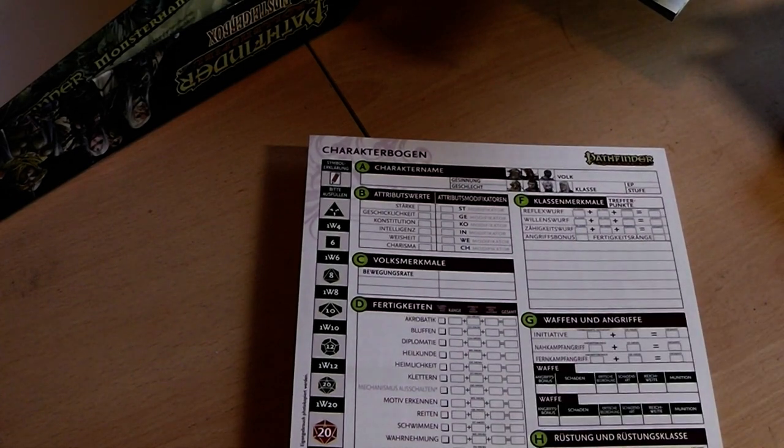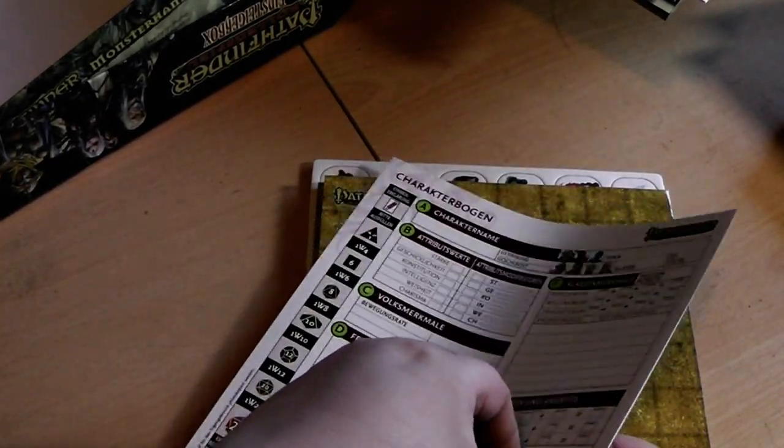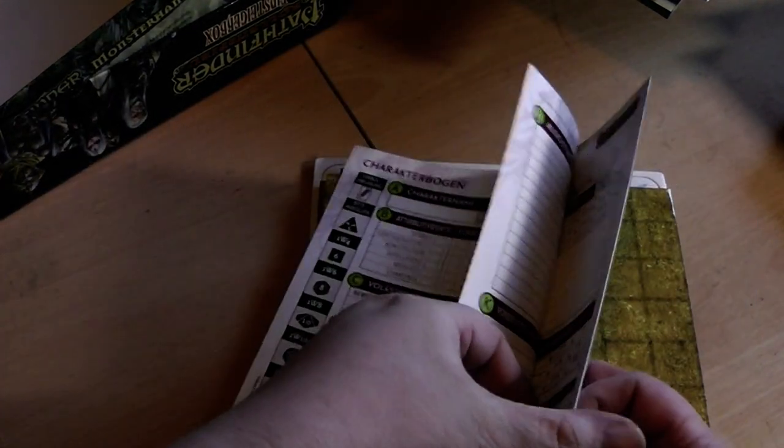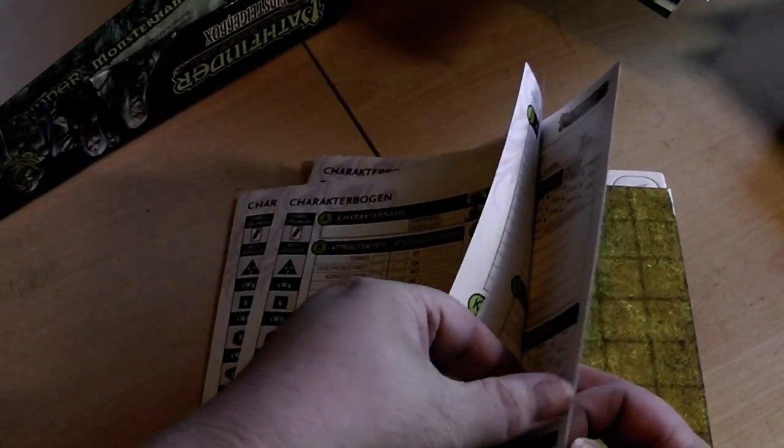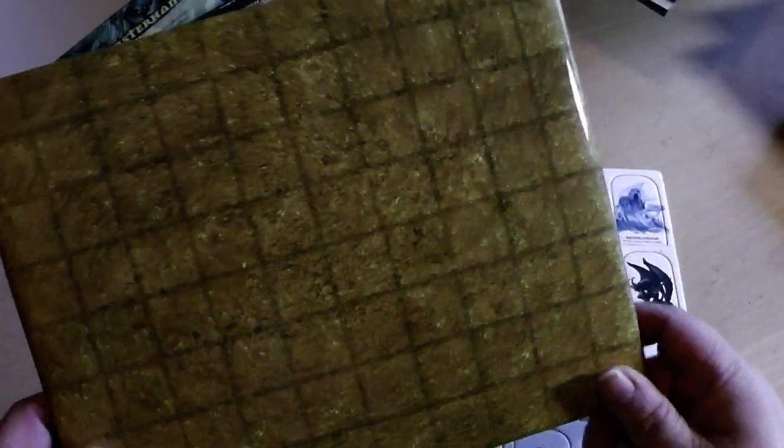For your gaming group there are also some free sheets you can use to make your own characters — four additional ones. Then you have some commercial stuff. And something very interesting: you have a play mat in here that is quite large.